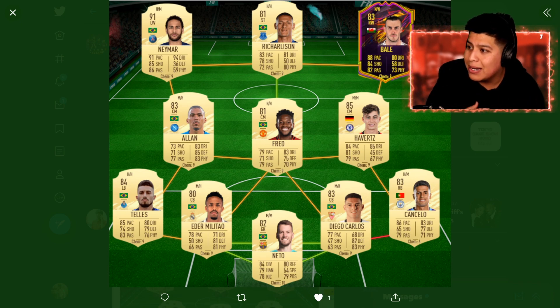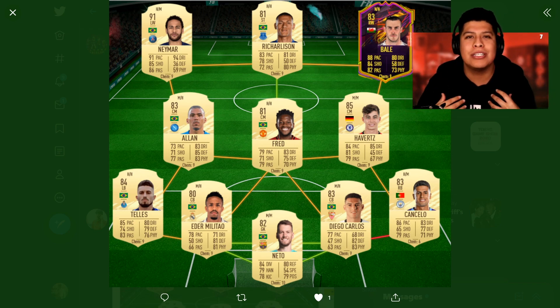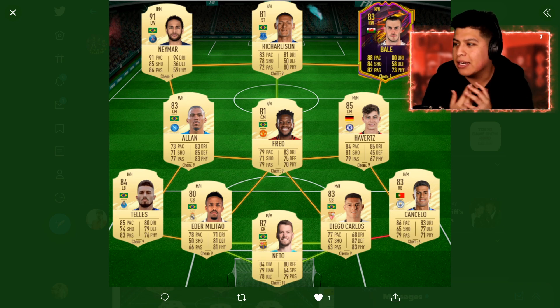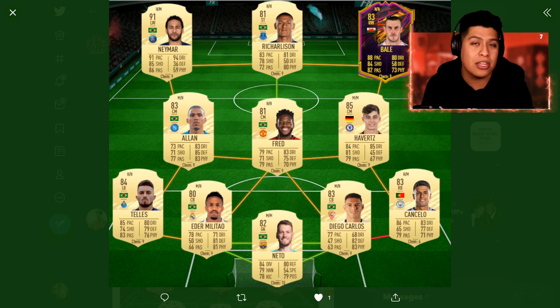Havertz coming in, Bell coming in, Richarlison and Neymar. That Neymar card looks so nice — I don't know if I want Neymar or Mbappe, so let me know what you guys think. But overall guys, this team is literally like a 9.5 out of 10. That's a very good starting team to go with, especially for the amount of FIFA points he's spending.